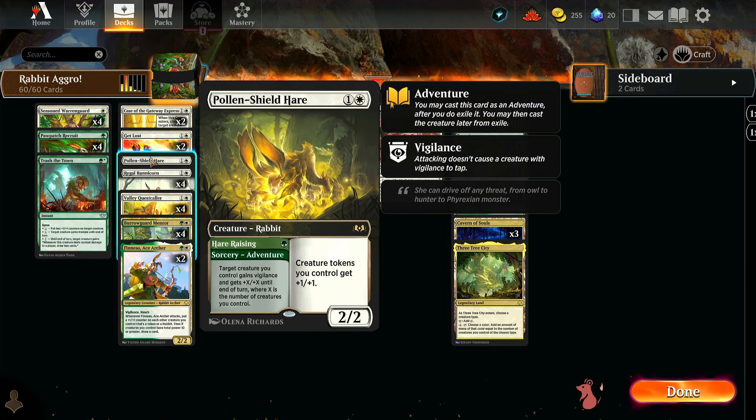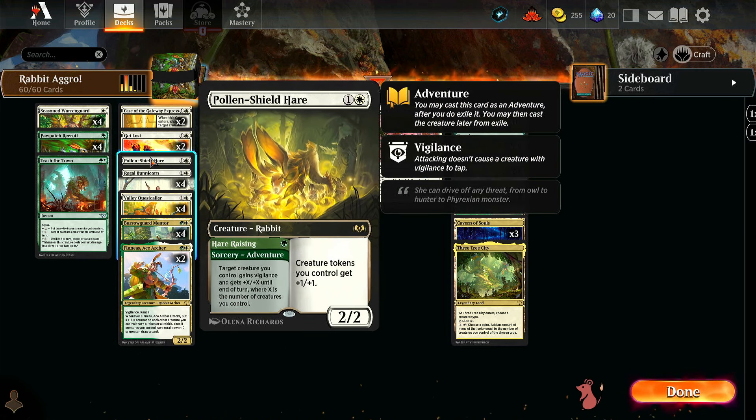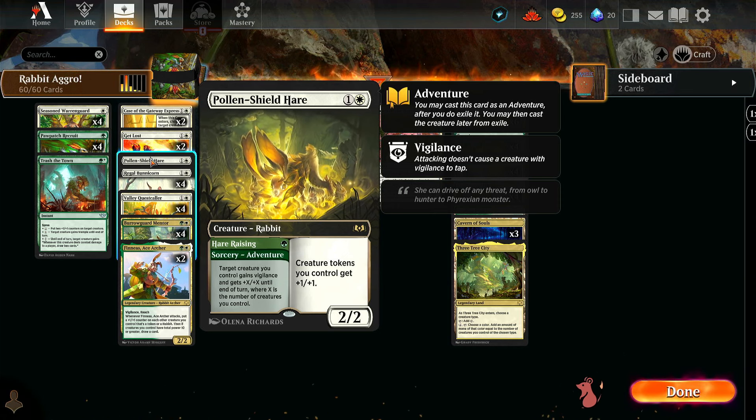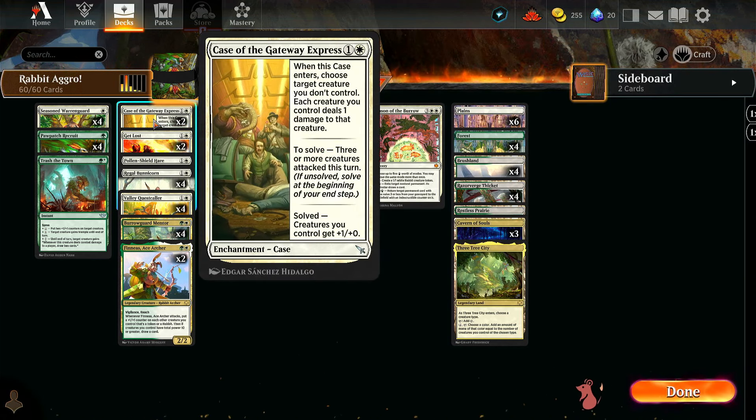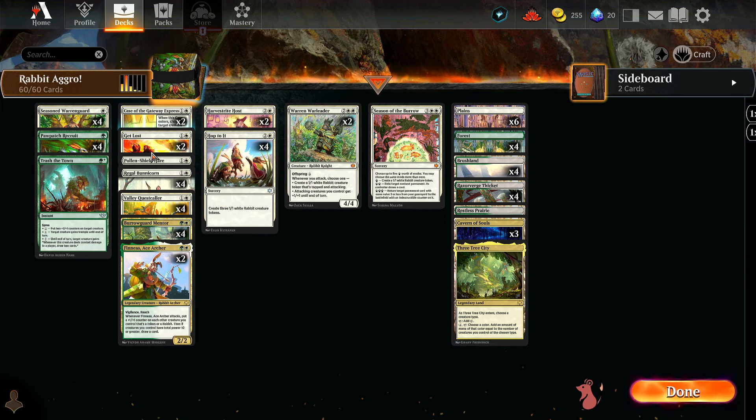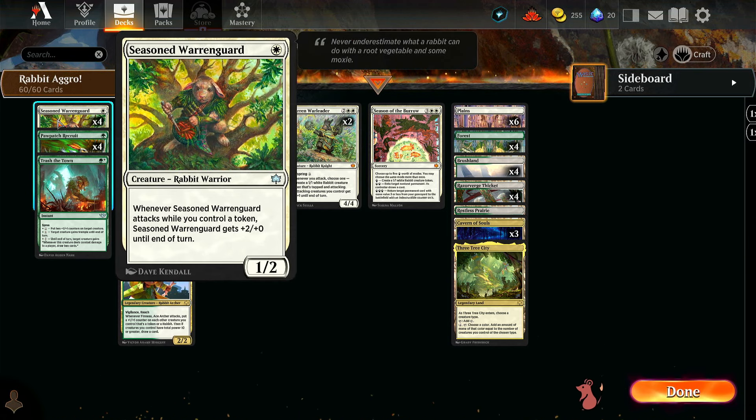We also have Pollen Shield Hair, an older rabbit with a pretty good adventure side that should work well overall. In the one-drop spots, we have all four Seasoned Warren Guards — a one-mana 1/2. When it attacks while you control a token, it gets plus two plus zero until end of turn, which hopefully we have a token almost always.